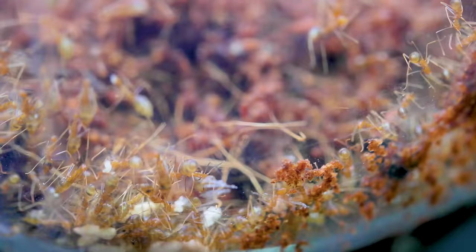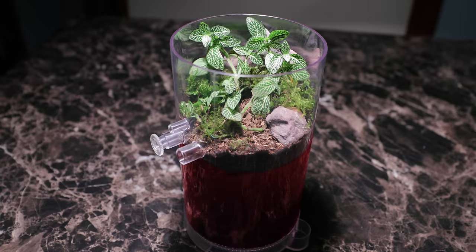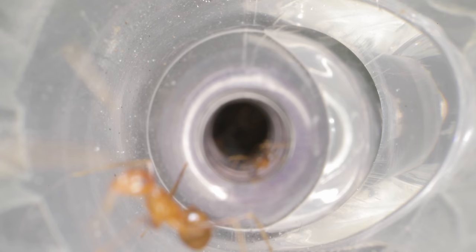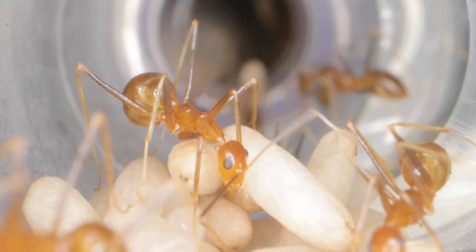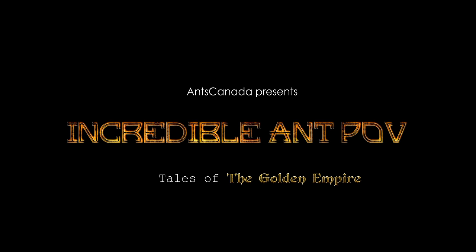Well, today we do exactly that, by watching my yellow crazy ant supercolony called the Golden Empire move into their specially designed formicarium. During this move, the ants are up front and center, literally in our faces and tickling us with their antennae. You're in for a big surprise, so do keep watching until the very end. AC Family, today we enter the Golden Empire's ant farm setup for a never-before peek at the giant lives of these crazy ants, here on the AntsCanada Ant Channel.